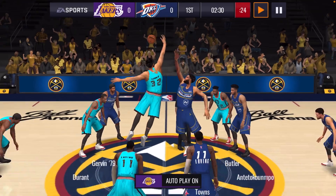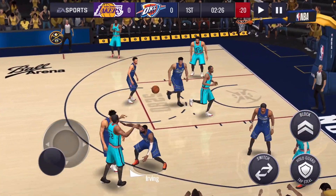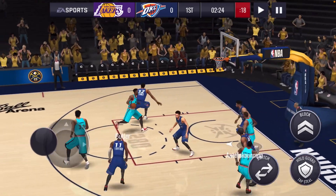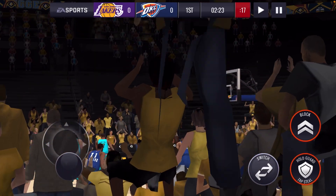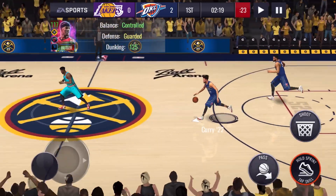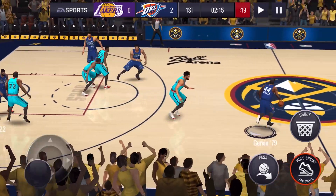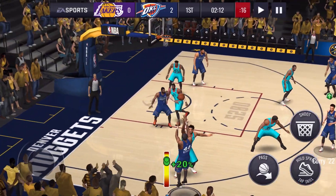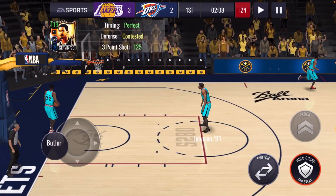Alright, first game guys - we are up against a 115, I believe this is a Season 17. Let's get to it. There goes the opponent's Jimmy Butler with a dunk. Alright, where is the Iceman? Here he is, George Girvin. Let's take that 3 - 20%, George Girvin, bang! Let's go man.